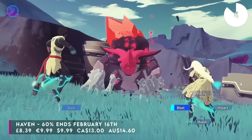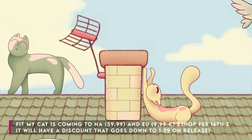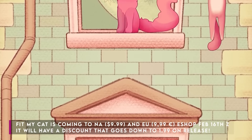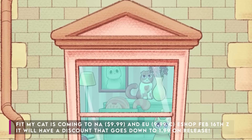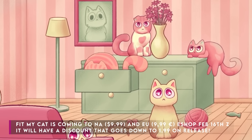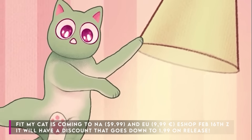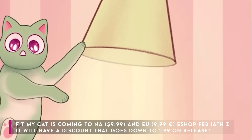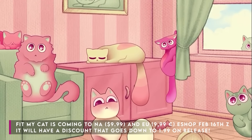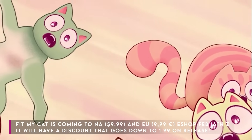Haven is £8.39 or your regional equivalent, and that's until February the 16th. As I'm sure you know if you've been around the channel for a while, my daughter has made it very clear that any game to do with cats is instantly one I have to cover. We've been sponsored for this episode by the publisher of the new release Fit My Cats — a 2D logic game with an interesting hand-drawn illustrated style. As the title suggests, it involves trying to fit your little kitties into a box in a very humane way, to find them a nice comfy seat. The puzzles get more difficult as you go — there are 90 to solve, and the cats come in different shapes, colours and sizes. It has a lovely little soundtrack, and it launches on the 16th. Thanks to the publisher for sponsoring this episode.